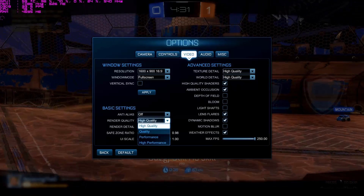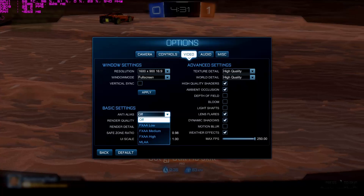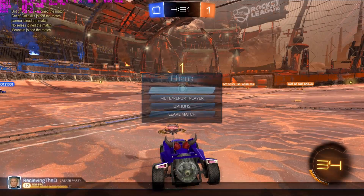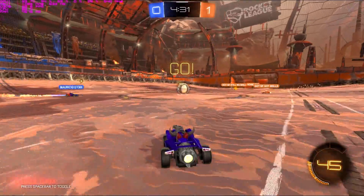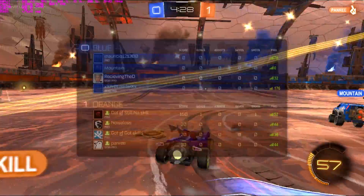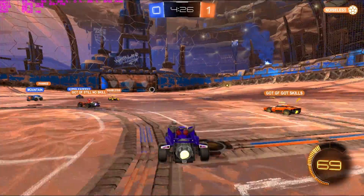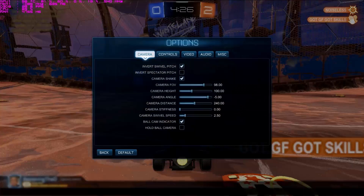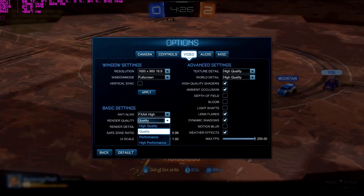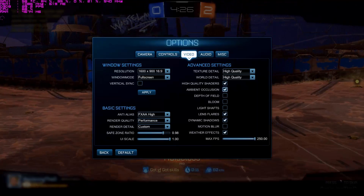So the next benchmark we have here is we're setting the render quality to just 'quality' and we're turning on FXAA, and you get a slight bump in performance, around 30 to 35 FPS. I know that it says in the video that the FPS is only around 28, but what I concluded was that there was a CPU bottleneck while recording.